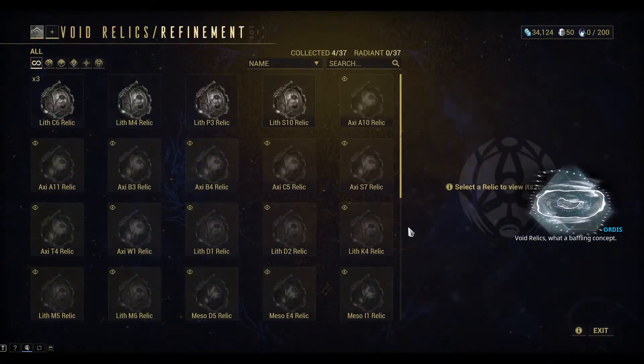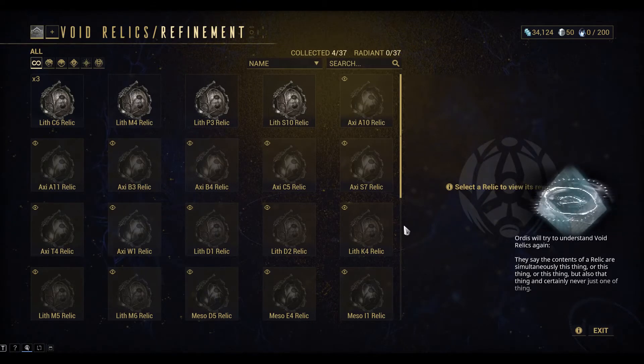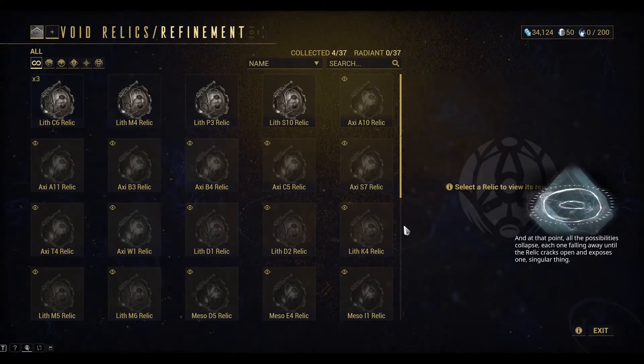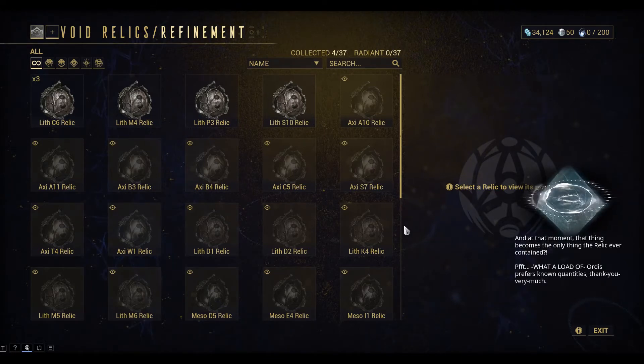Ordis explains void relics: 'The contents of a relic are simultaneously this thing or this thing or this thing, but also that thing and certainly never just one thing — until it's exposed to a void fissure. At that point, all the possibilities collapse, each one falling away until the relic cracks open and exposes one singular thing. Then, against all tenets of logic, that thing becomes the only thing the relic ever contained.' Sounds like a description of the uncertainty principle.